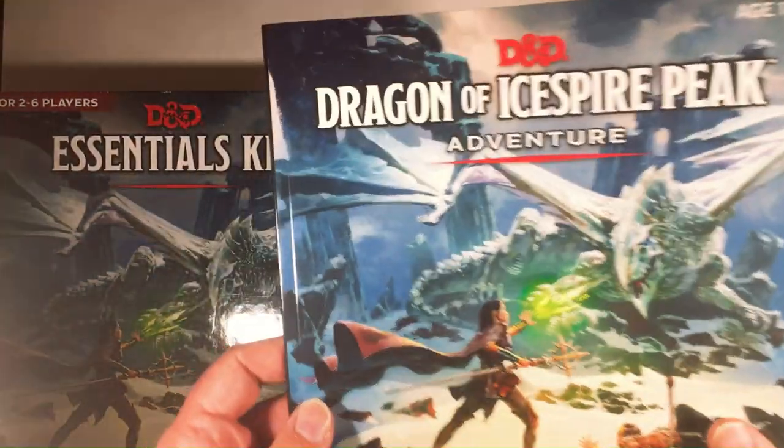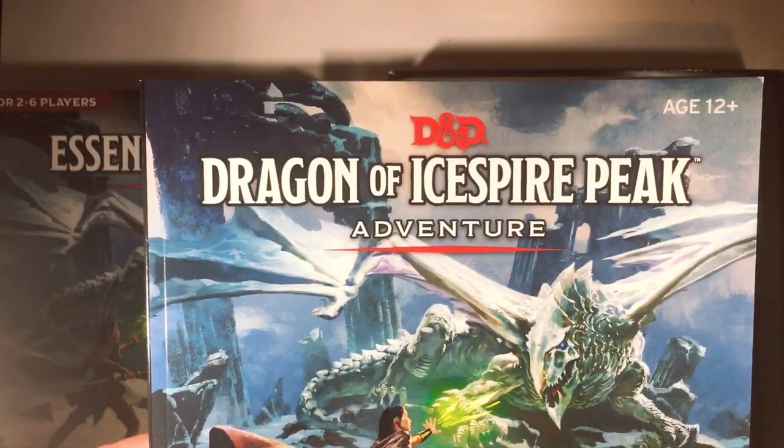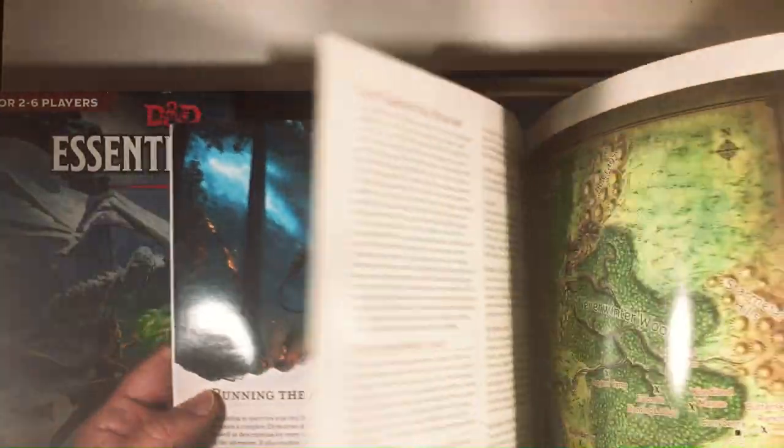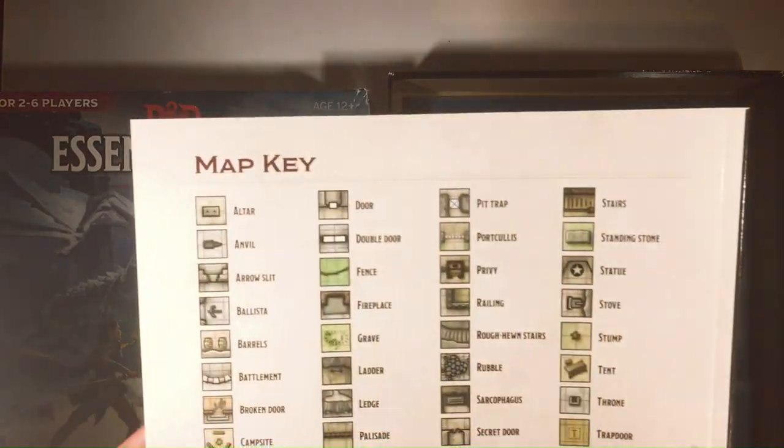The adventure book - pretty nice book. Dragon of Icespire Peak. Some cool D&D art in here, a little sparse with the art. Just got your maps and your adventure. That's nice - pretty long map key.